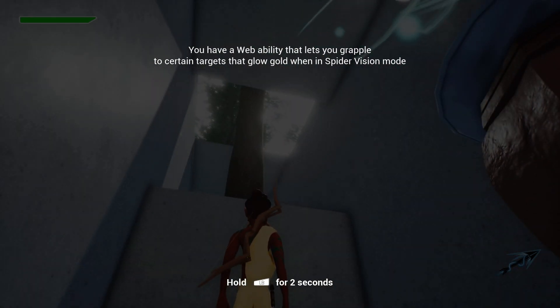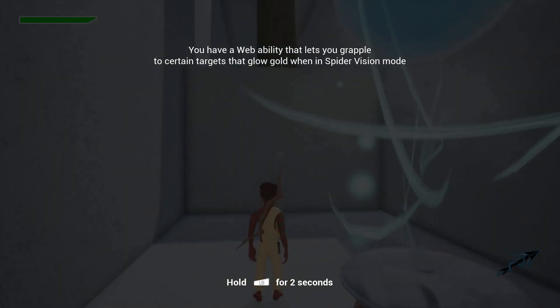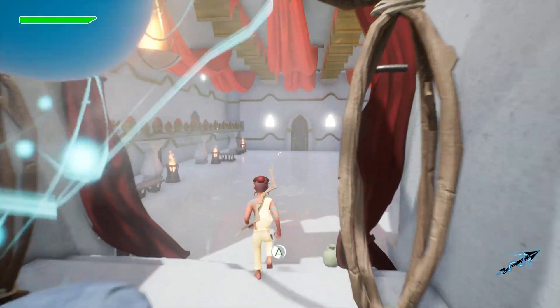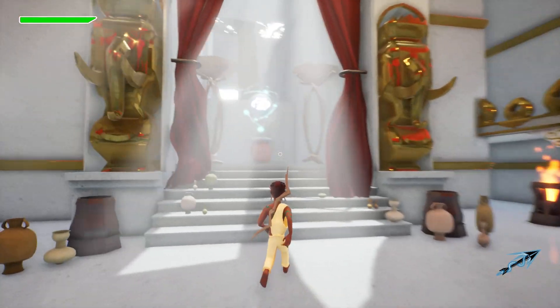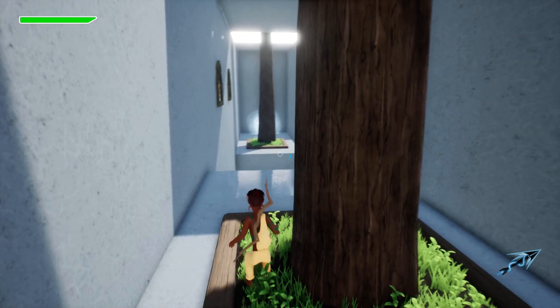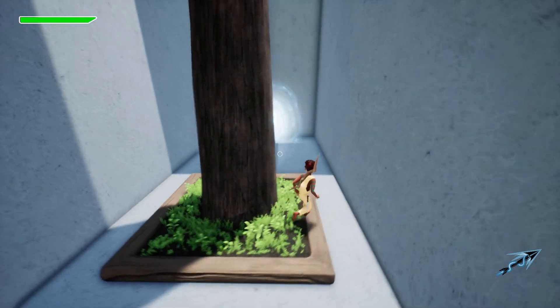Now, in order to get up there, we have to use our web ability that lets us grapple to certain targets that glow gold when in spider vision mode. So spider vision — you press Ctrl and you can see what you can grapple to, like that tree. If we press F, you grapple, and same thing here. Very easy. Let's go save the village.